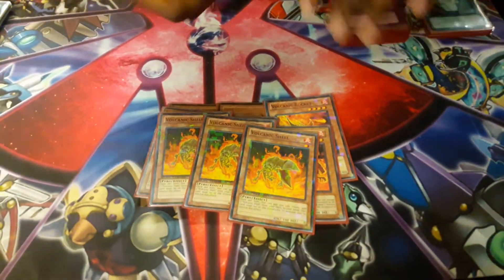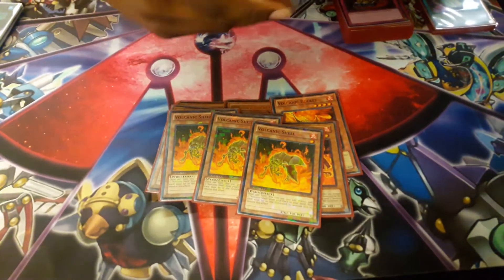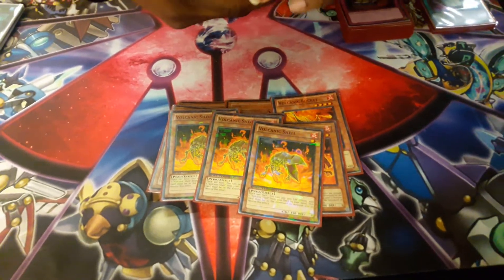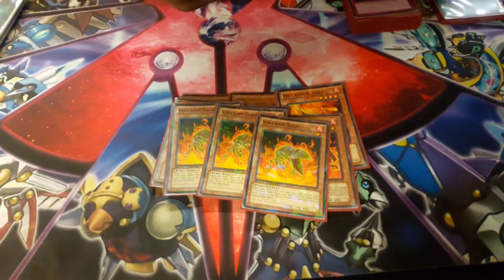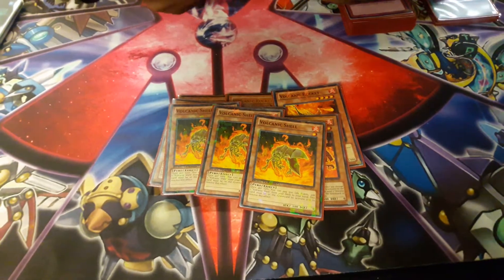Volcanic Shell — you can discard this, or if it's in the graveyard you pay 500 and add another copy to your hand, so it helps thin out the deck. If you play another card called Blade Accelerator, you pitch it and destroy a monster your opponent controls. You pay 500 and get another one, but you can't attack the turn that you do that.